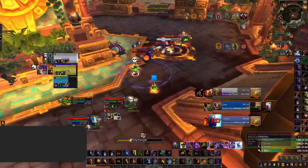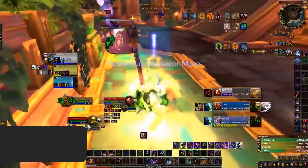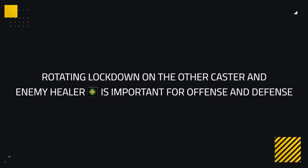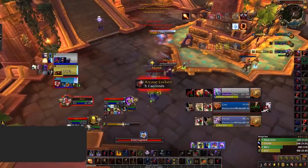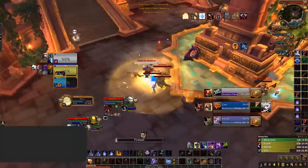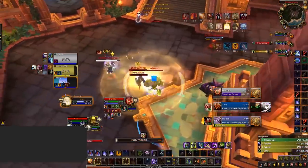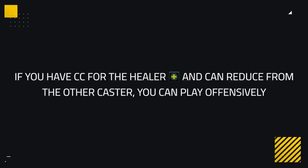This is followed up with a double fear, locking down both the warlock and the shaman. The pressure and crowd control chains force out the spirit link from the shaman as the shadow priest's emblem is about to fall, saving the shadow priest's dispersion cooldown. Rotating lockdown on the other caster and the healer is important for both offense and defense. Crowd controlling the enemy healer generates pressure and allows you to grab kills, but leaving the other caster free too much may be your downfall, especially against a fire mage or destruction warlock. If you have crowd control for the healer and ways to reduce pressure from the other caster, you can play offensively with relative ease.